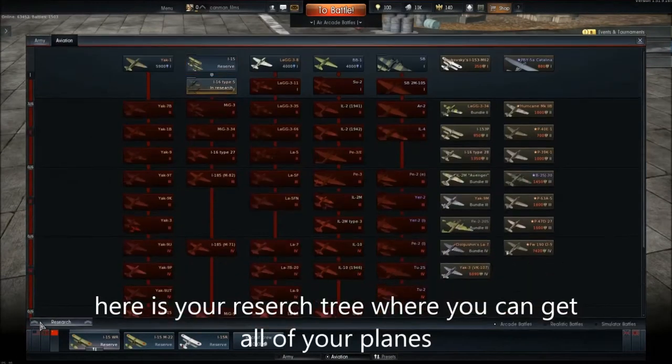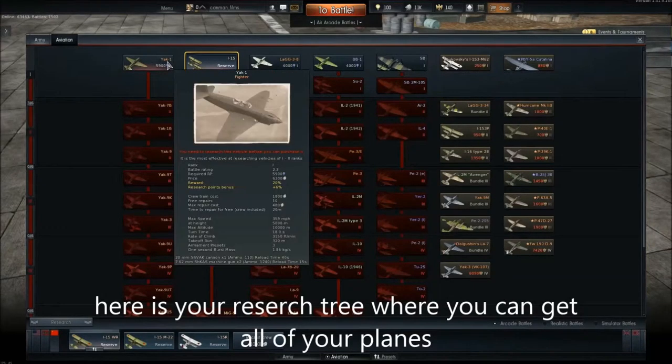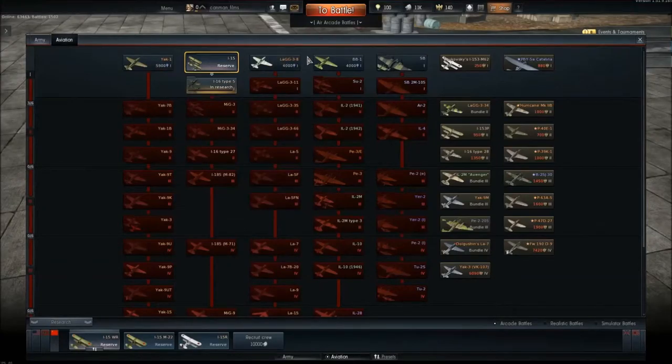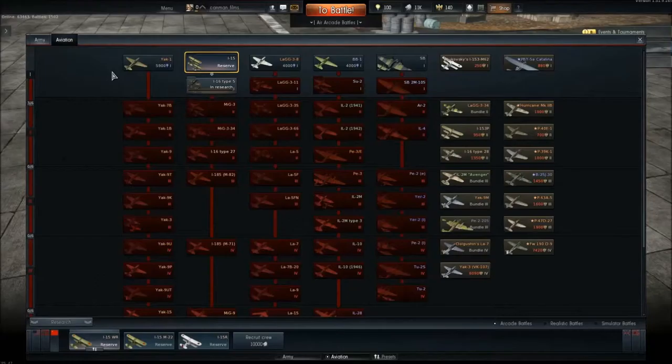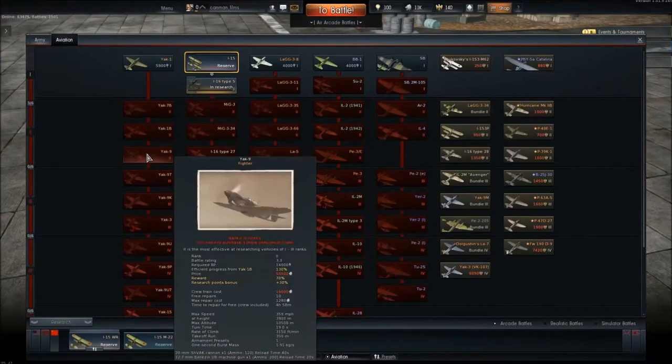You have your research tree where you can get all your planes. It's the only place to get planes besides Premium. There are Tier 1 through Tier 5 — Tier 1 is biplanes, Tier 5 is jets, Tier 4 is getting close to jets, and Tier 3 is in between.